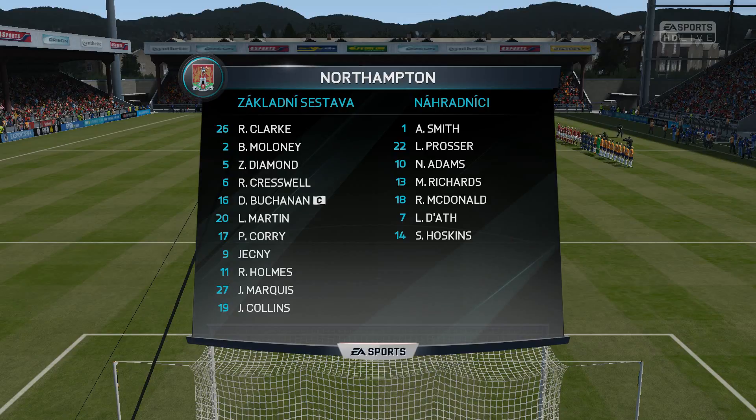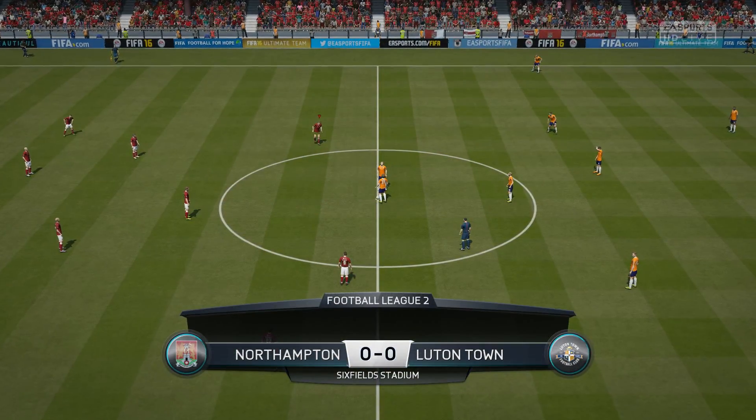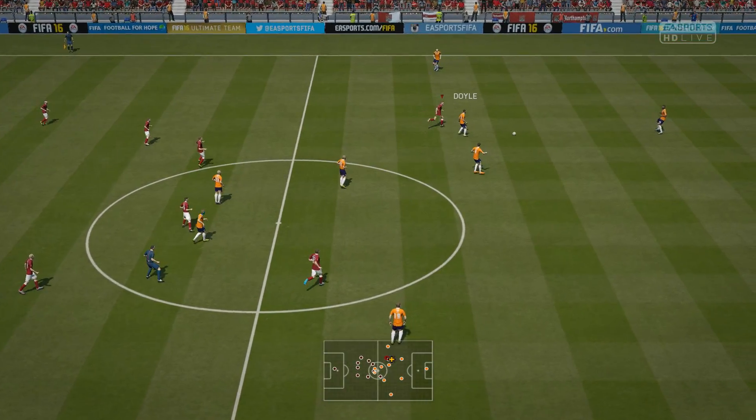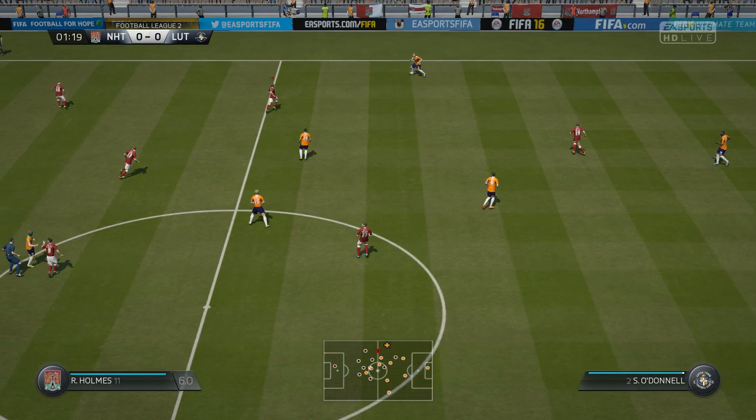This is the lineup for the home side. Don't always see it these days — two up front, 4-4-2. Good to see, because those two boys up front have got a good partnership, a good understanding, and O'Donnell.